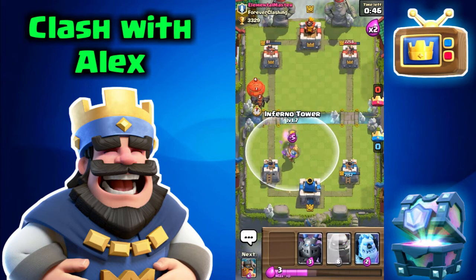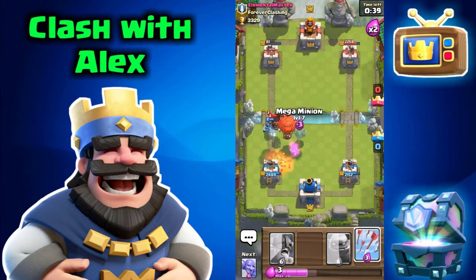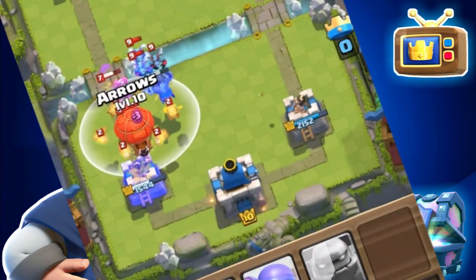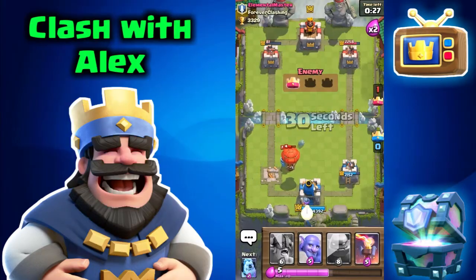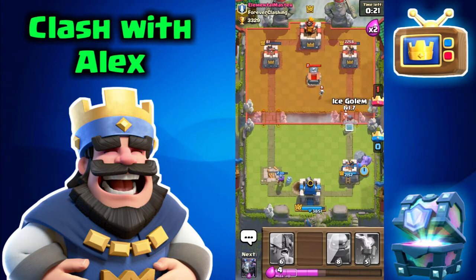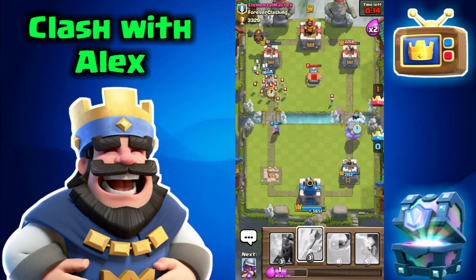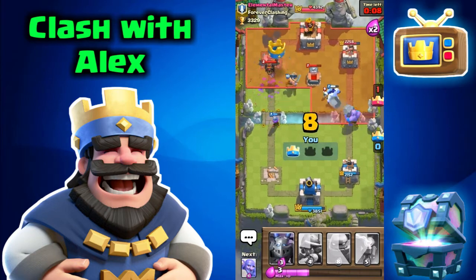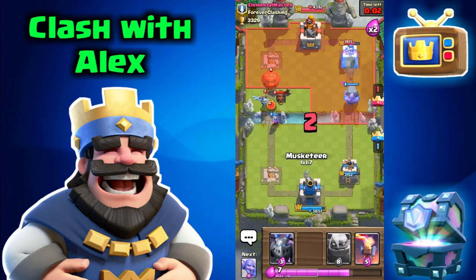Let's place a musketeer for those minions, an inferno tower for that lava hound, an ice golem for that mega minion, and a mega minion — but he fireballed and zapped our musketeer. The mega minion is just hitting the lava hound. Oh my god that balloon — it gets to the tower. I'm not too upset since we got his tower down to 81 hit points. With only 20 seconds left let's play some elite barbarians. He played skeleton army — let's throw the bowler. The bowler annihilated the tombstone.